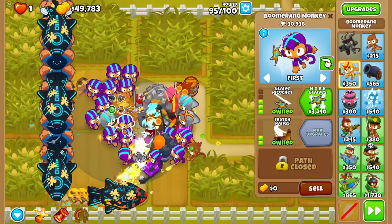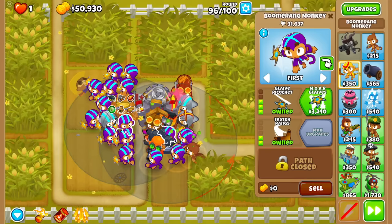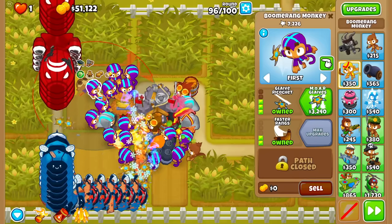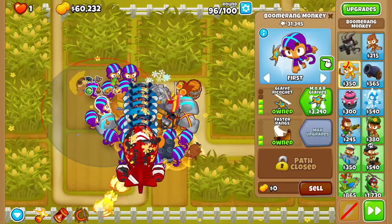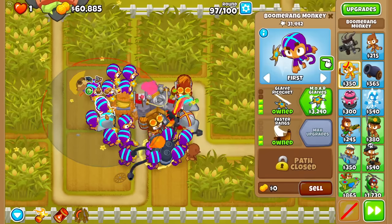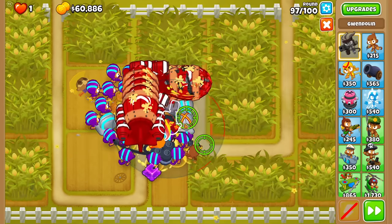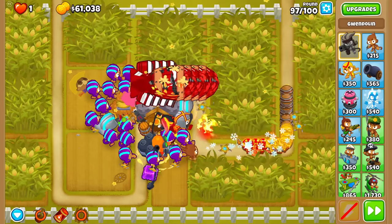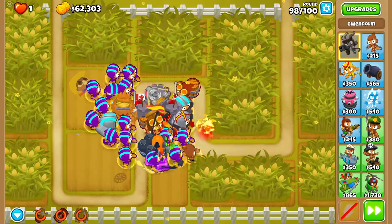Here is another DDT round, beaten easily - can you believe an army of these guys can actually take down such tough rounds? I put this on Strong, and Gwendolyn on Strong too - all the Moab damage on Strong, the other cleanup stuff on first. Checking back over our 3-2-0 vs 4-2-0 test: it's pretty much exactly 5 to 1 ratio. Unfortunately, I'm now out of space. We definitely need to spend way more money on BAD defense though - if ZMDs on round 97 are causing issues, that's not good.